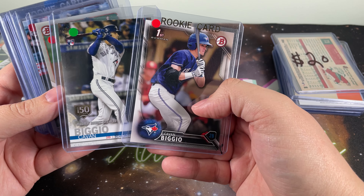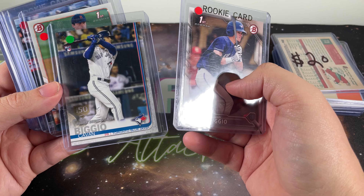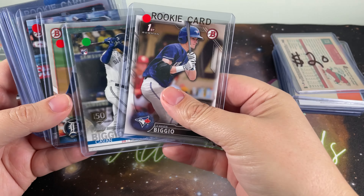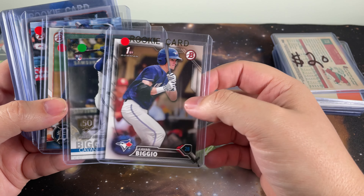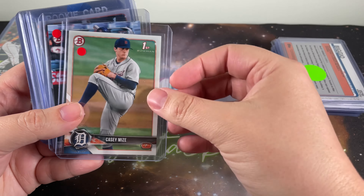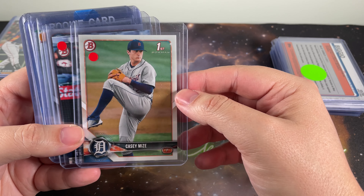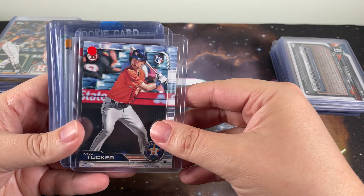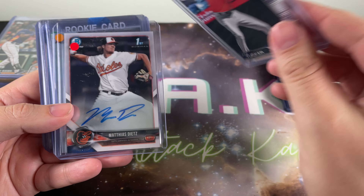For starters, Kevin Biggio — got his first Bowman and his Topps rookie debut. Gorgeous cards, nice corners. I love to collect first Bowmans, rookie cards, and prospects. Casey Mize's first Bowman — looks like he's going to be pretty good for the Tigers. Kyle Tucker rookie card, Bowman rookie. Very nice.